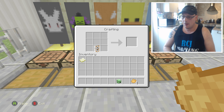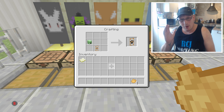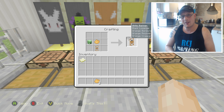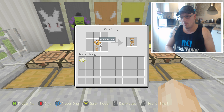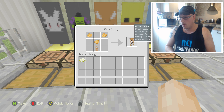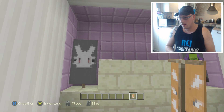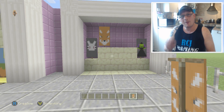Put this on the bottom row in the middle, then get a creeper head and put that on the left-hand side. Now it's looking a bit weird, but get another orange dye, put that next to the creeper head and on top of the banner — you can see the fox is actually coming together really nicely. Get this one and put it on the bottom, get your orange dye again, and this time put one on the top and one in each corner above it. There we go — one absolutely beautiful fox!